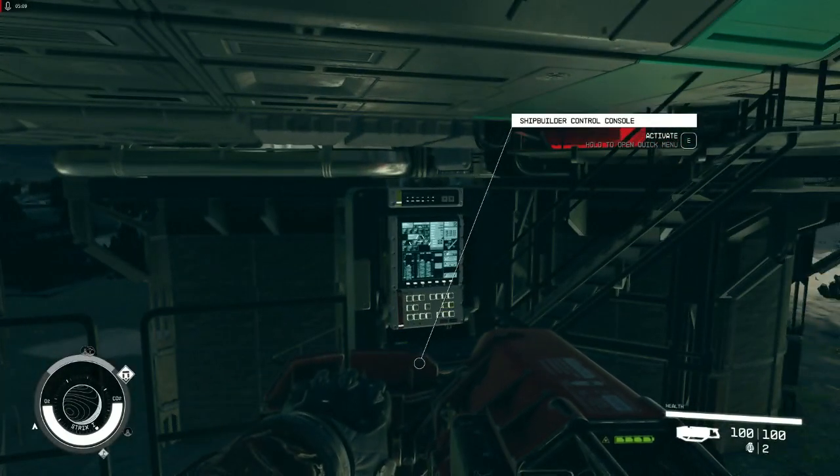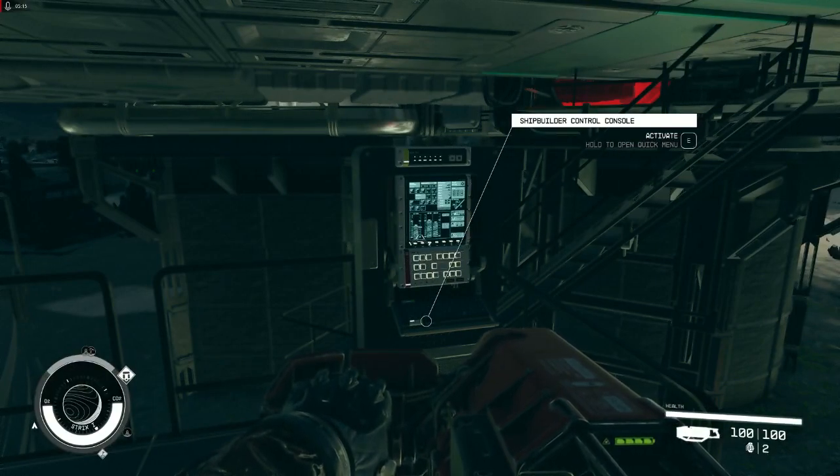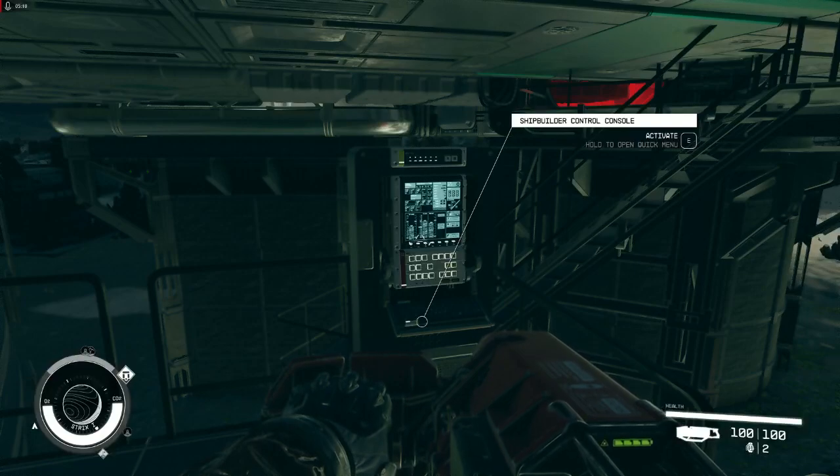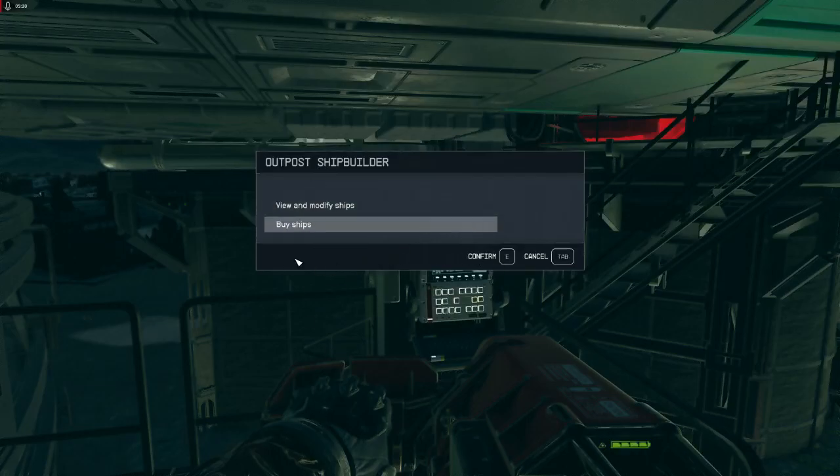We have some goody goodies - activate, no I do not have a use button, it's an old game version. I do not have a modify button, it's an old game version. Doesn't matter, we gotta do it anyway. We have lists, options - output ship builder, output ship console, base computer console, base computer ship builder, base computer itself.